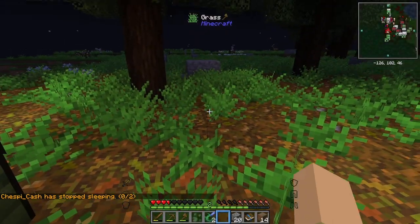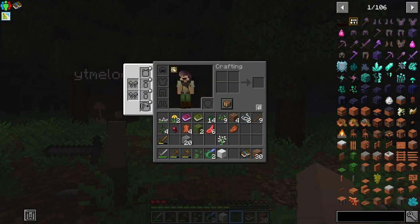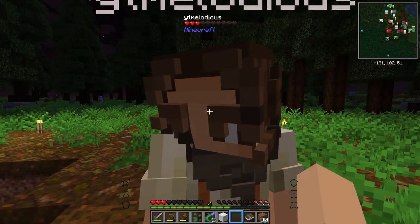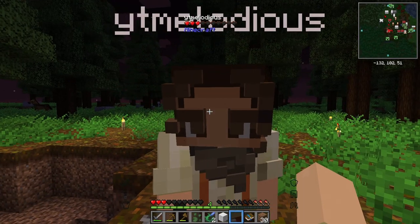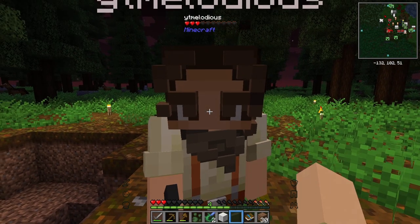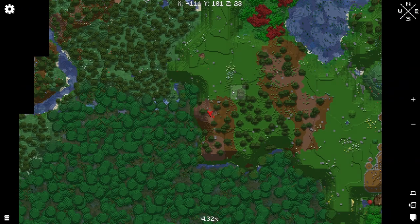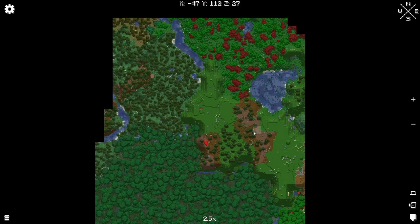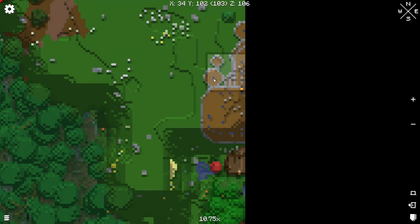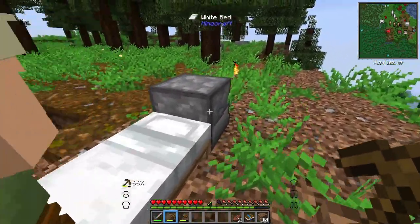We don't have that mod, we need enough for two beds. Open your inventory. Aren't you proud of me? You're fighting mobs and you're not screaming. I know, with a stone sword and no armor. Is this character development? This is character development, big character development. I think there's a building of some sort — to the east, yeah. Peace, never eat soggy waffles.